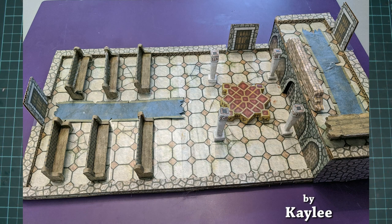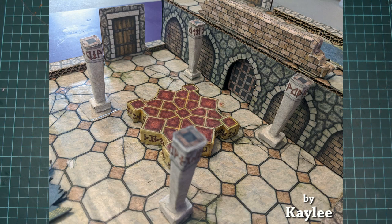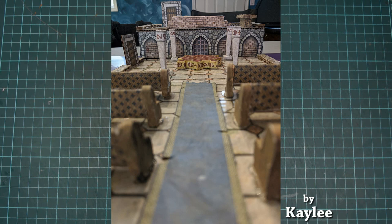Next we have this room that Kaylee built, and as you can see in a close-up anytime now, the little altarpiece is especially nice. And we even get a character's idea, so very nicely done.